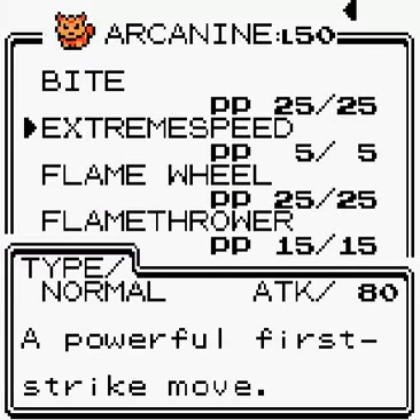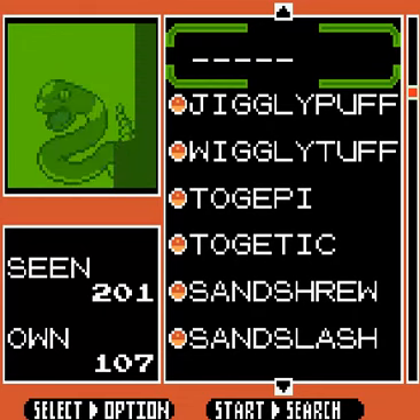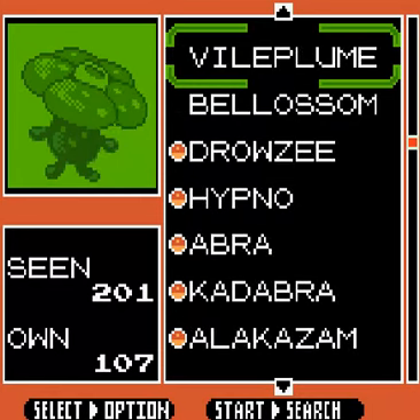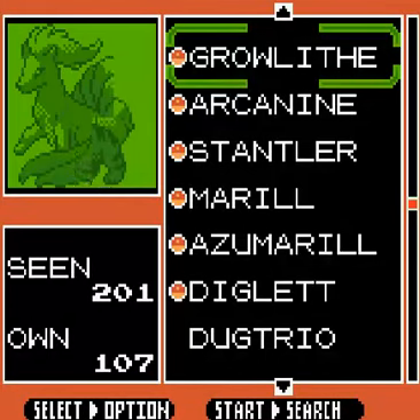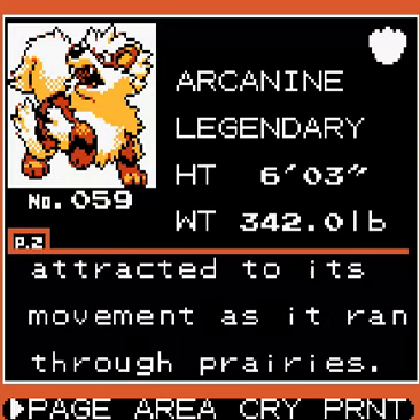What does Extremespeed actually do? Flamethrower is the final move it learns at level 50. Extremespeed is a powerful first strike move — it's like Quick Attack but better. Let's have a look at the Pokédex for Arcanine. Six foot three, 342 pounds. An ancient picture scroll shows that people were attracted to its movement as it ran through prairies.